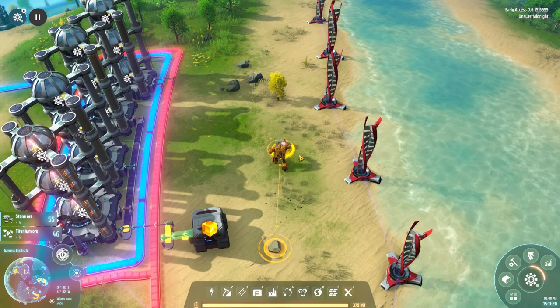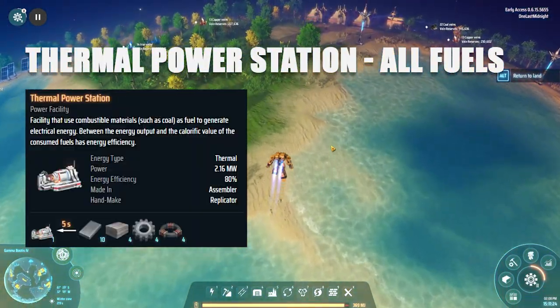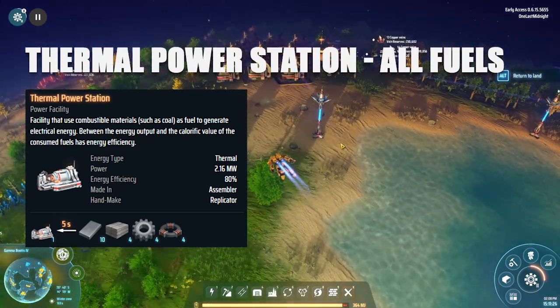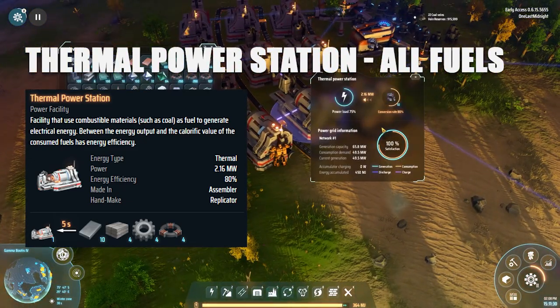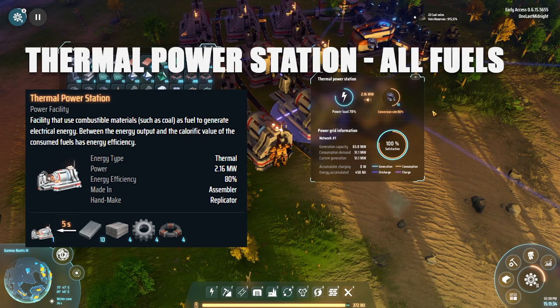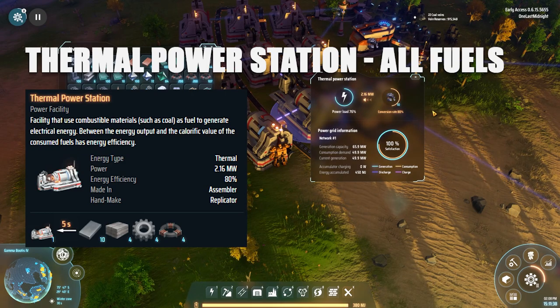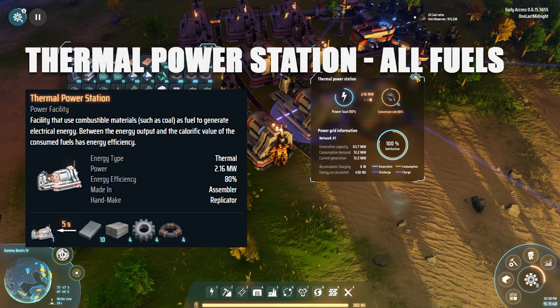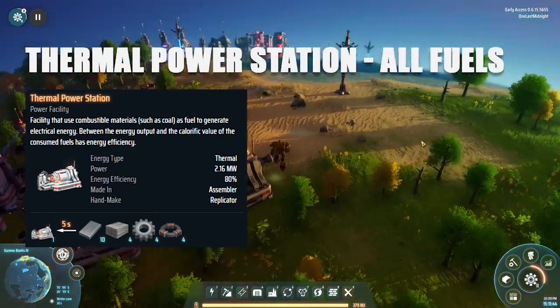As an interesting side note, the thermal power station can actually use all of the fuel sources listed here. The only difference is there's a conversion loss or gain depending on the fuel you use — most fuels are on the negative side, but some do give a positive conversion rate. So if you have an abundance of these fuels, you can always burn the rest at the thermal power station to use them up.